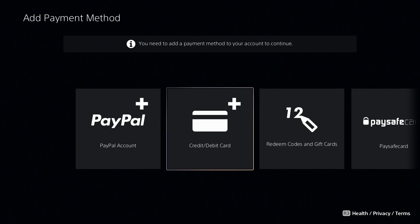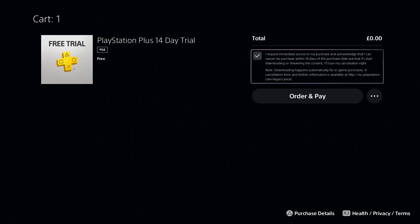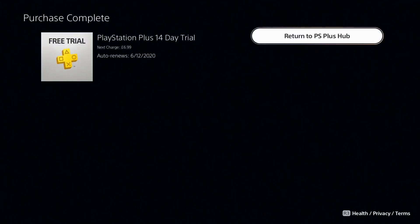We click okay, all done, and then we have to add a credit card. Give me one second — let me add my credit card. And there we go, I've added my credit card. Now I click 'Order and Pay Now' and wait for it to process.